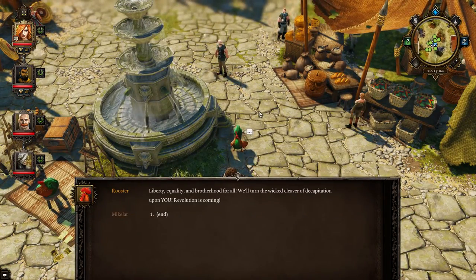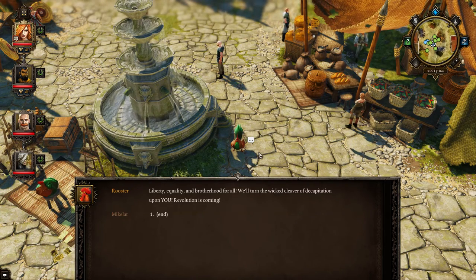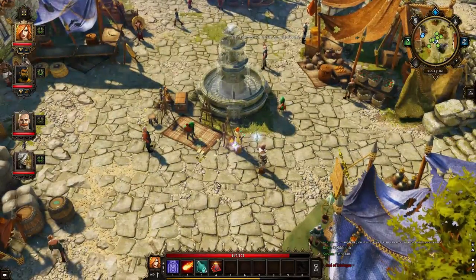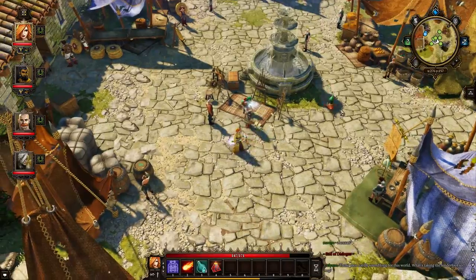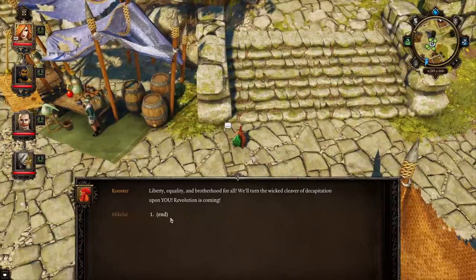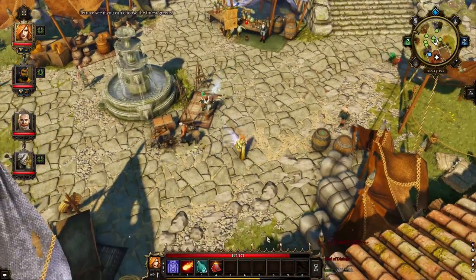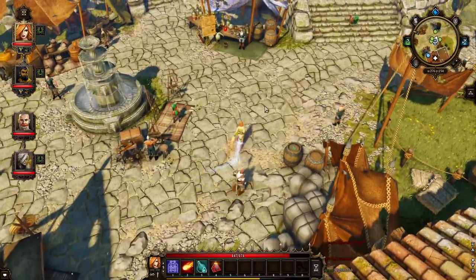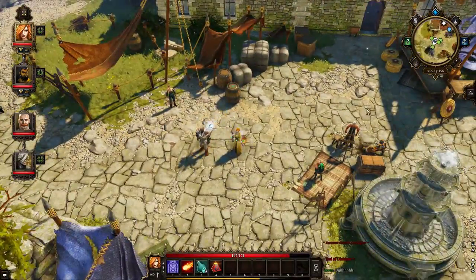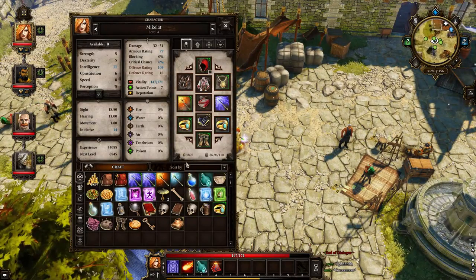There's two roosters. "Hey brothers and sisters! We'll turn the wicked cleaver of decapitation upon you! Revolution is coming!" Dude, this rooster is threatening you with the cleaver. That motherfucker. He's got nothing else to say. Is there another one around? It's the one that's on the painting stool. Alright, paint the stool.